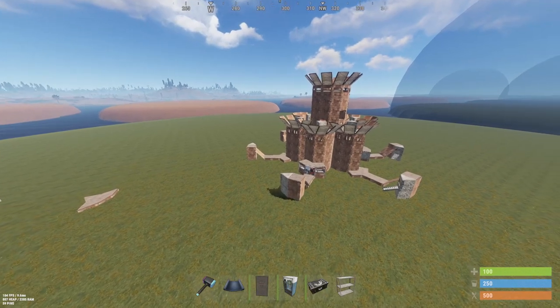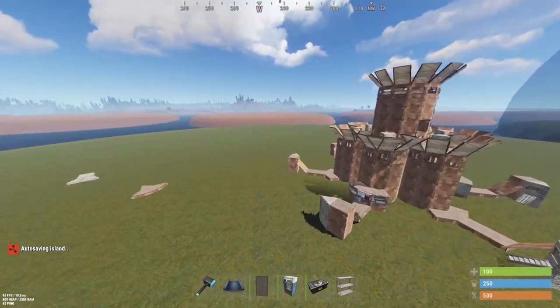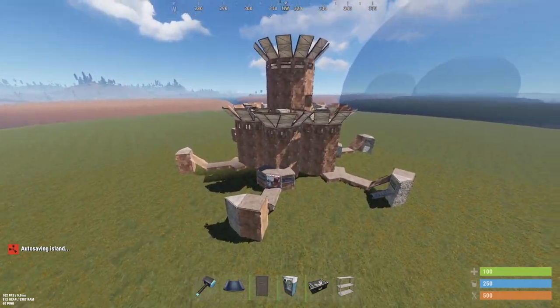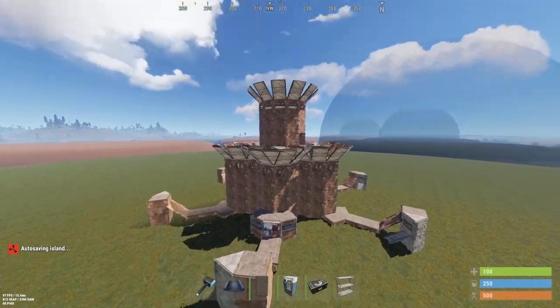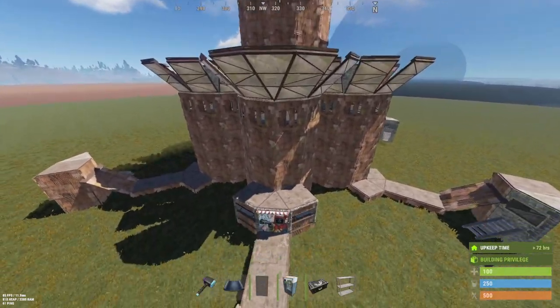What's up guys and welcome to a new Rust building video where I show you my workaround for Facepunch's latest update that heavily affected my base design, which is why I decided to make this video. The main purpose of it is to patch the hole Facepunch made in this design, and the second purpose is to help whoever uses this loot room in their base design.